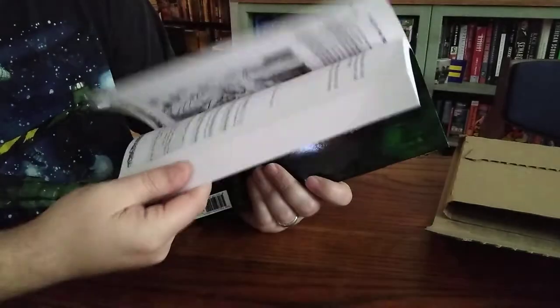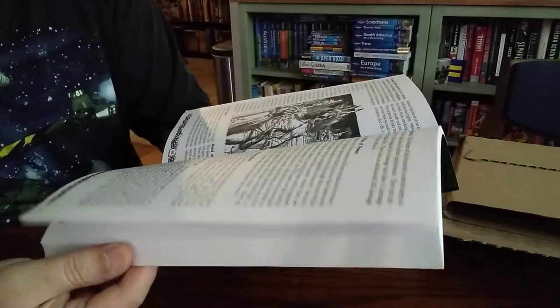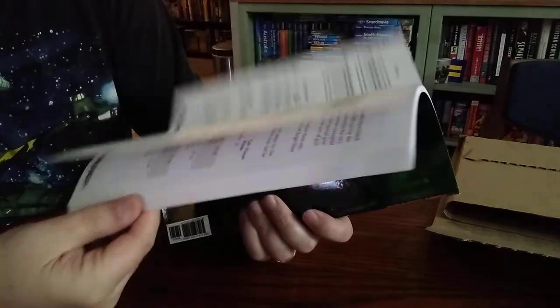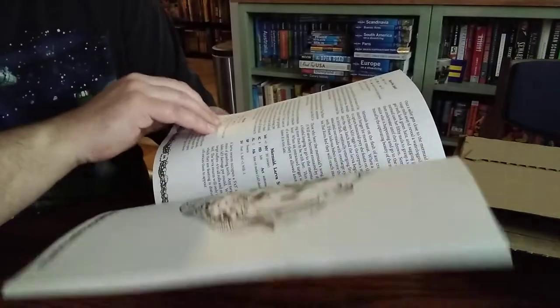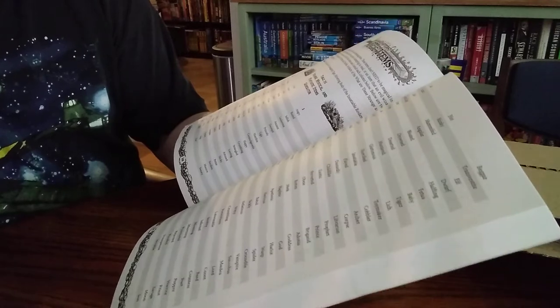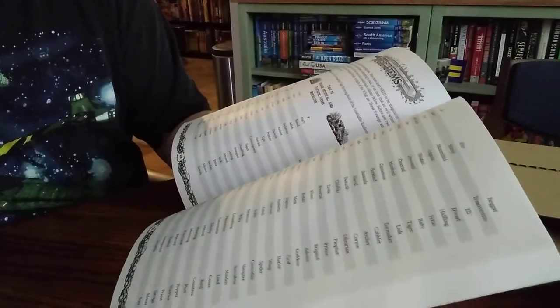Strange and terrible gods — there are a lot of charts in here. Some charts are particularly good at the table; some are better left in session planning. But if you don't have a lot prepped for a given session, you can sit down with some charts, do some rolls, and come up with all kinds of great stuff. Here we have a strange, mystical, and fantastic item generator. This looks like a D96 chart — how does that work? I don't know.